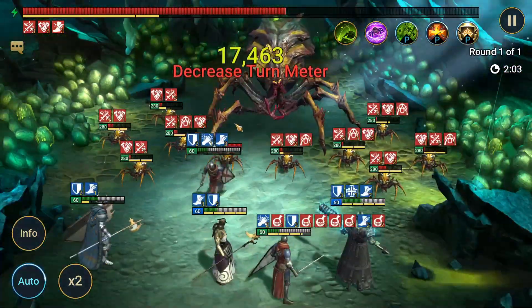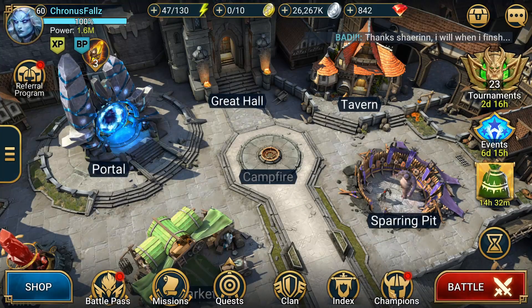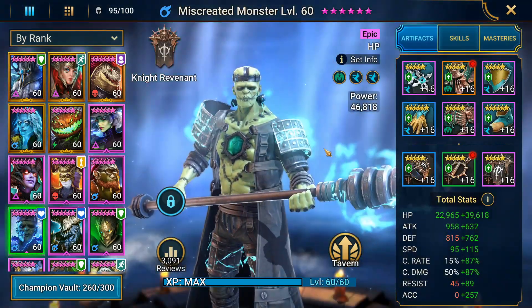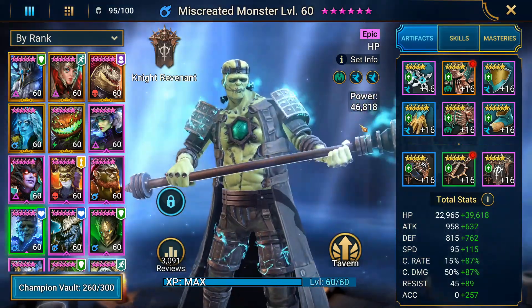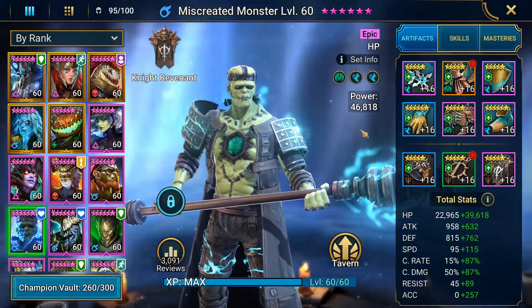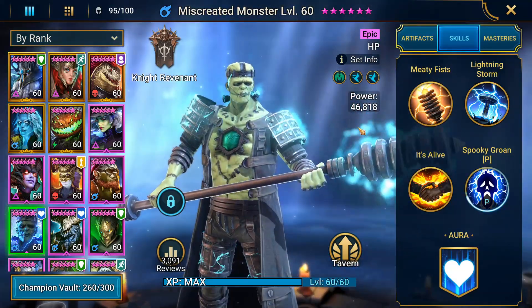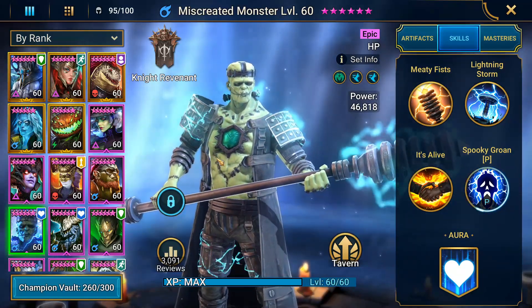I'll skip to the end of this fight. The spider is dead — taken out at about four minutes 16. This team can actually do it a lot faster; best time is 1:49, but it's all dependent on how often Warmaster procs. That's Miscreated Monster — he's going to be great in any of the potion keeps and the minotaur as well, and he can even come into clan boss teams at earlier levels to provide ally protection. Overall he's just an amazing champion. I'd definitely suggest investing in him and he will carry you. Thanks for watching — please subscribe if you're interested in future content.